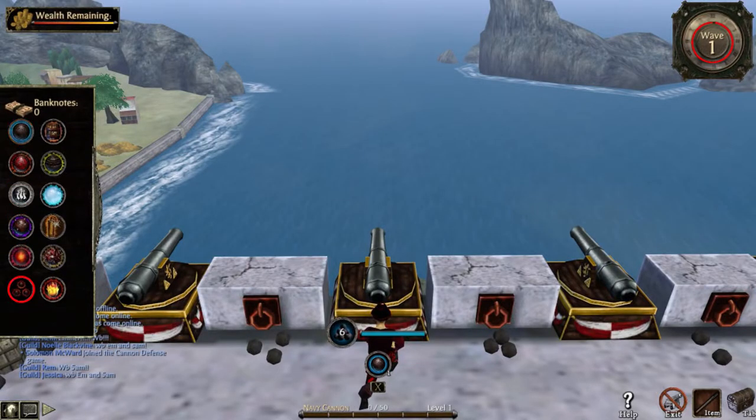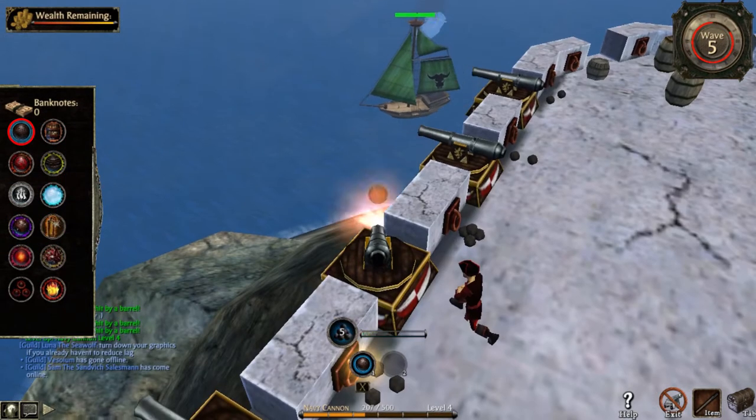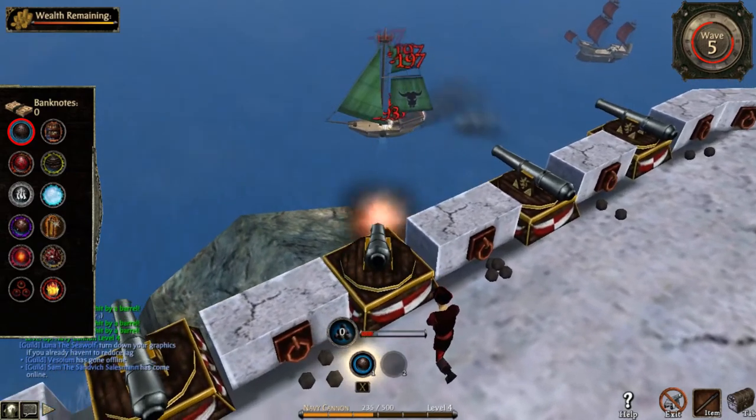There are 12 ammo types. Round shot — it's your best friend. Use it on red, green, and blue ships.